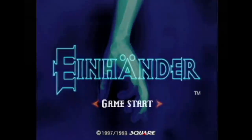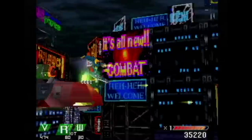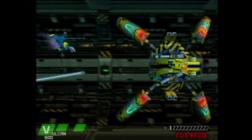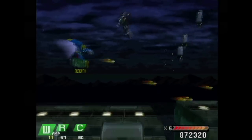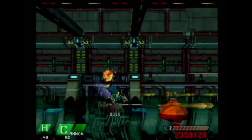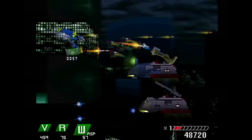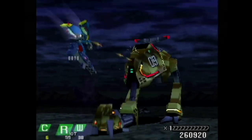Einhänder is a PlayStation 1 shooter developed and published in 1998 by Square, who was apparently sick of ruling the RPG market. For a first attempt at a shooter, Square did well. The whole game has a dark setting — each mission takes place at night. As you play, you can take weapons from destroyed enemies, giving you a basic pea shooter and up to three sub-weapons to switch between on the fly, each with limited ammo. There are many types of sub-weapons and it's fun figuring out which is best. The techno soundtrack is very fitting and feels dark and gritty.